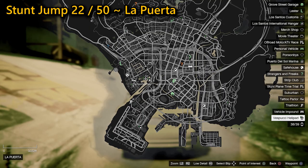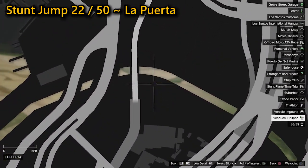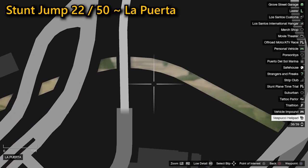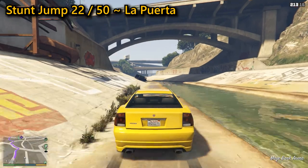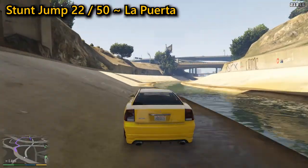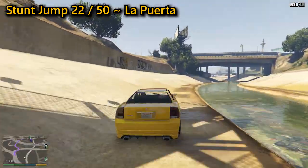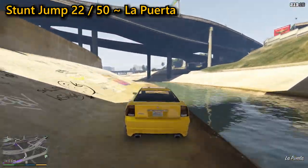For your 22nd stunt jump, again found in La Puerta, this can be a rough jump as you need very high speed. At the ramp, stay dead center so that you don't hit the lamppost on the first bridge. You then need to ensure you have enough speed to take you across the second bridge, where you need to successfully land in the Vespucci helipad grounds to complete the jump. This one might take a good few attempts.